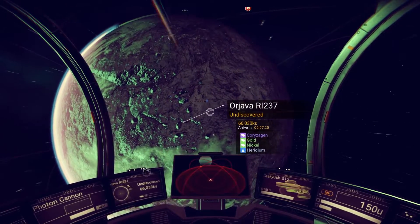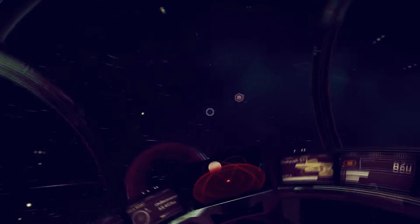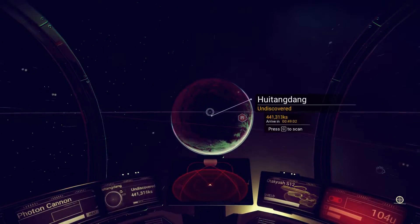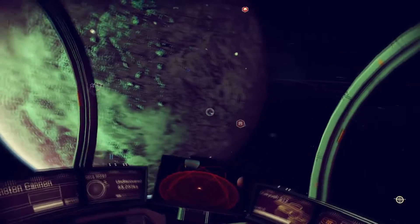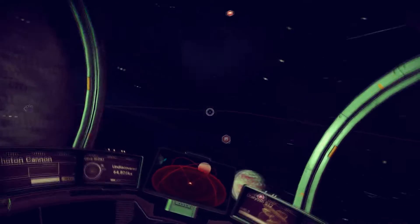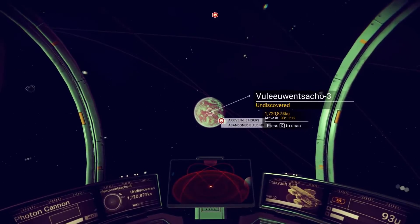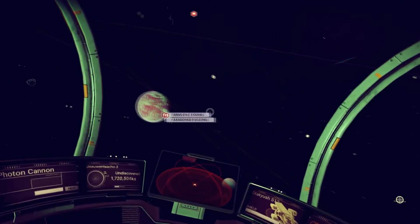Elite bounty 300,000 — chrysogen, yeah, we're not going to go after you unless you arm the bounty. Aluminium, heridium. You've got corsagen, gold and nickel, heridium — you've got an abandoned building. What have you got here — gold, nickel and heridium.